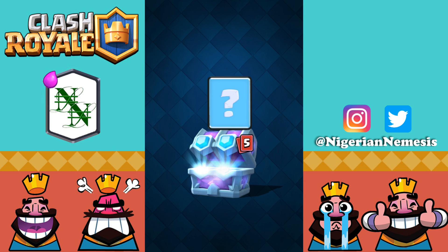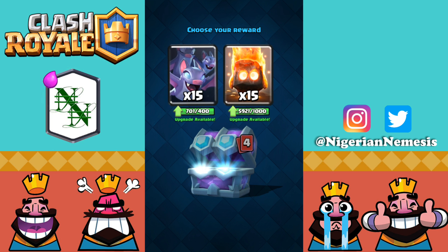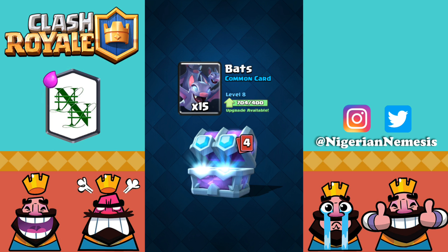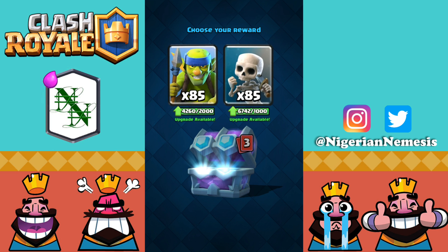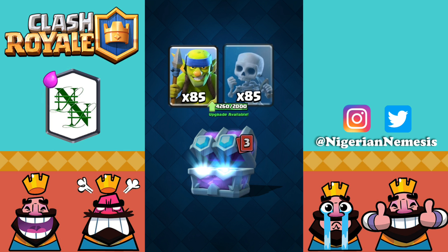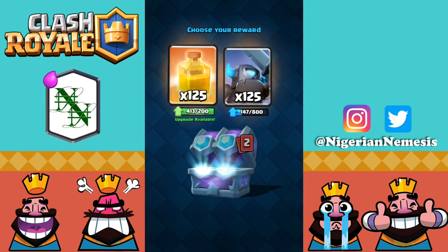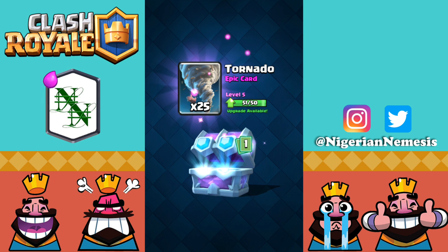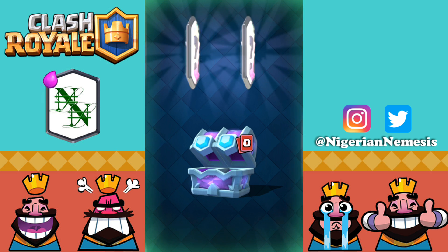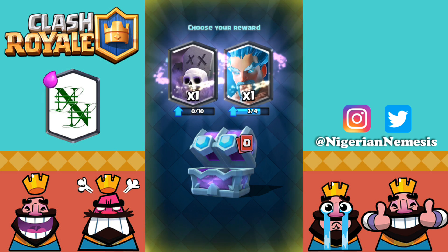Getting into this chest — 4914 gold. We can go ahead and take some bats, no problem there. Next card: spear goblins or skeletons — that's kind of lame, but let's take spear goblins since skeletons can be level one and still have the same function. We're definitely taking the mini pekka, and the tornado as well so we can finally get that up to level six. Last card — two legendaries, double spin — let's take the ice wizard for sure.